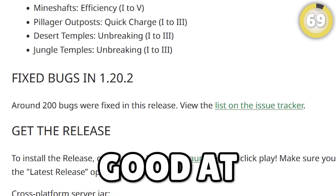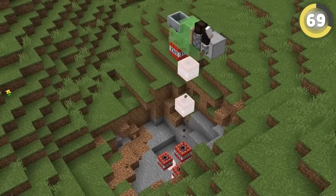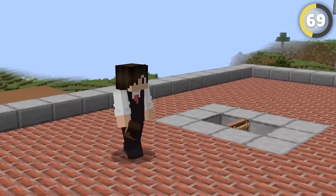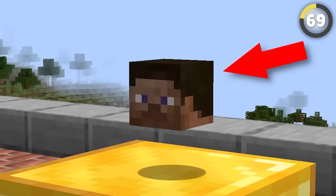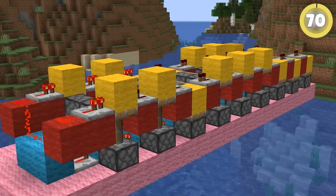Mojang is generally good at dealing with glitches, but because Minecraft is a sandbox, players have found countless ways to exploit the game's code — including crashing an entire server with just a player head. If players get this particular player head and give it to their friend, the server will entirely crash.